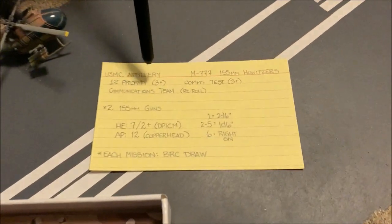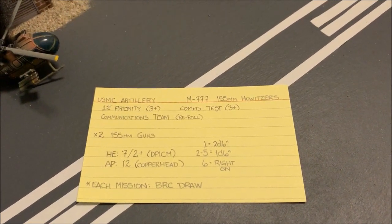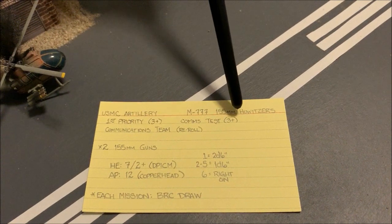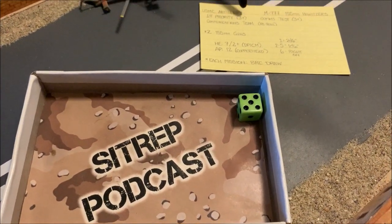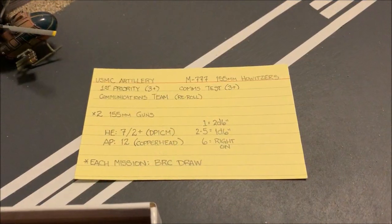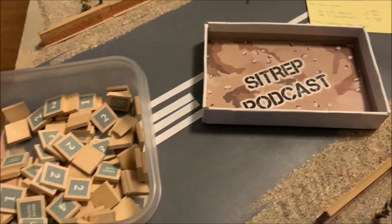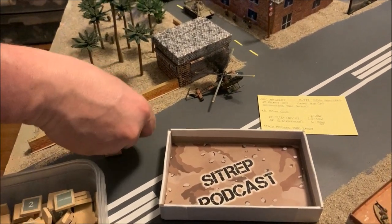In Battle Group, rather than buying artillery directly into your list, you can buy priority — that's how important your mission is to higher headquarters. You make a priority check, then a communications test. I've built a small communications team into my list that allows re-rolls, making it easier to get headquarters on the phone. I make my priority check and communications check successfully. However, every time I use marine artillery here in the airport I have to draw a battle rating counter for collateral damage — firing high explosive into an airport — costing me three battle rating points against my limit of 20.